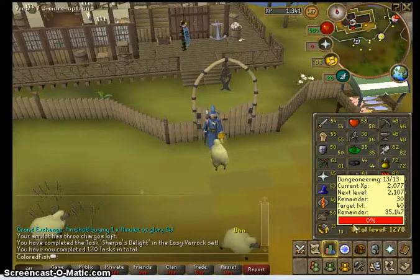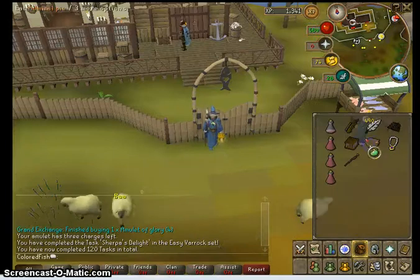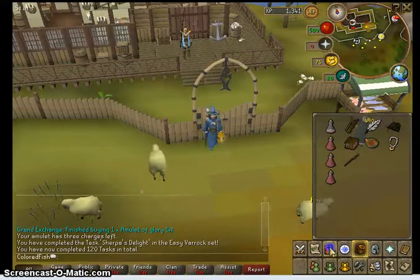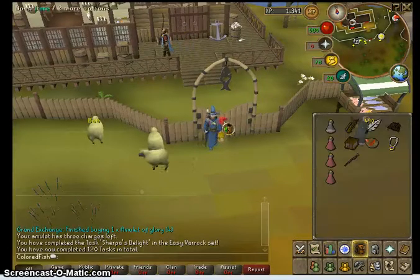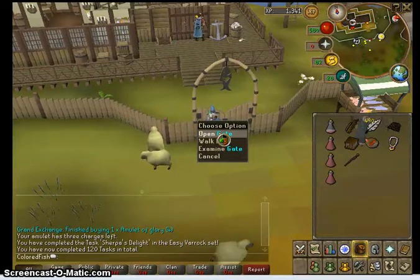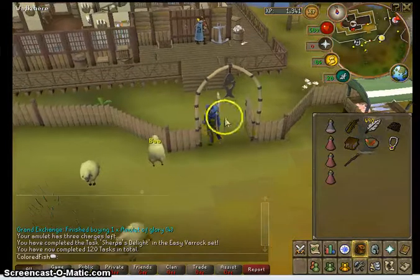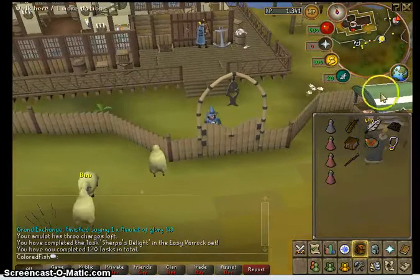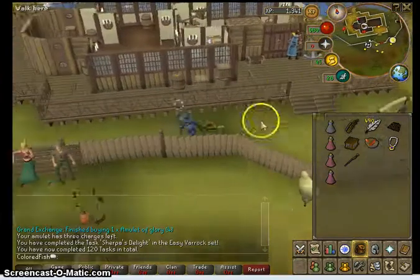My fishing level is 82 - I eat my admiral pie and it increases my level to 87, so that's five levels. You can't get access into the fishing guild from 62 even if you eat an admiral pie - you have to achieve at least one more level. If you've been wondering what these little potions in my inventory are, they're just energy potions, nothing to worry about.